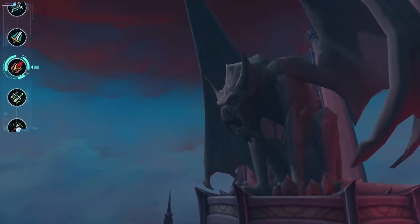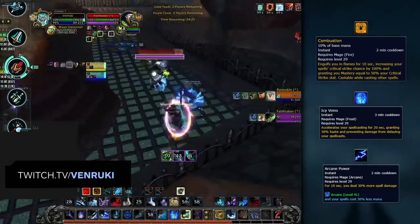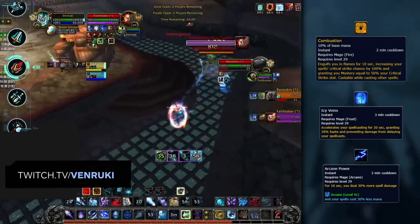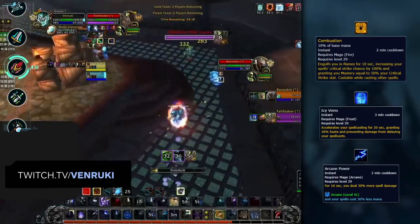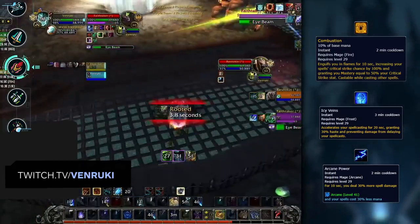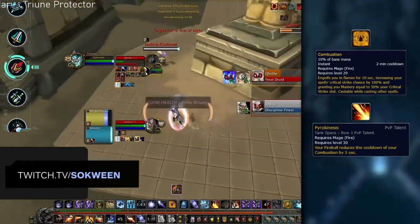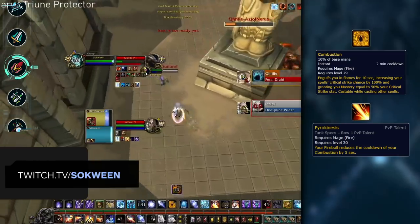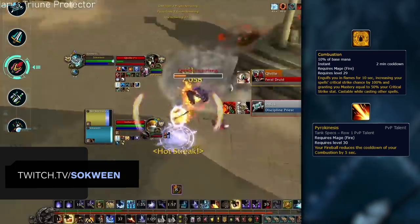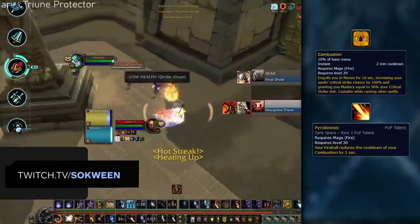Up next, we've got Mages. Each spec has a single offensive cooldown: Fire has Combustion, Frost has Icy Veins, and Arcane has Arcane Power. All three can be offensively dispelled and all significantly increase the Mage's damage — especially Combustion, which must always be handled with defensive cooldown trading. While you won't be quickly taken down by Icy Veins or Arcane Power, it's still worth trying to dispel them. Combustion's cooldown can be lowered with the PvP talent Perikinesis, so keep an eye on how much a Fire Mage is casting Fireball to get a feel for how much lower their Combustion cooldown is, so you're not caught off guard.